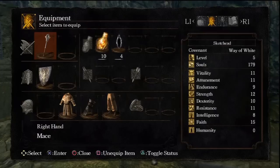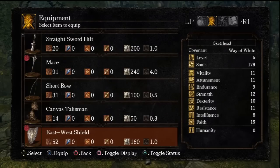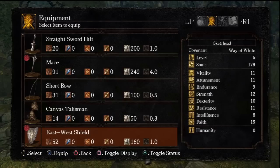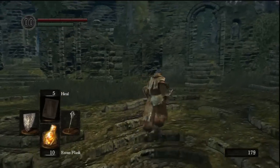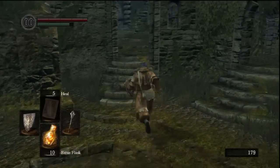This cleric starts out at level two with the holy robe, traveling gloves, holy trousers, and the east-west shield, which is kind of crap — it's one of those small wooden shields. And the mace; the mace is actually a pretty good weapon, I have to admit. I might actually use it as one of my main weapons on this playthrough, but we'll see.